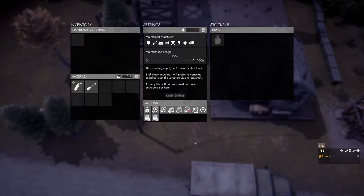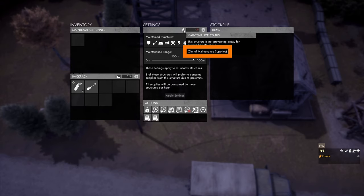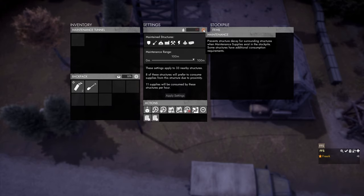The settings panel is divided into different parts. The upper part shows that the maintenance tunnel is currently turned off because there are no maintenance supplies. There is also a question mark icon — hovering over it gives a brief description of what the maintenance tunnel does.